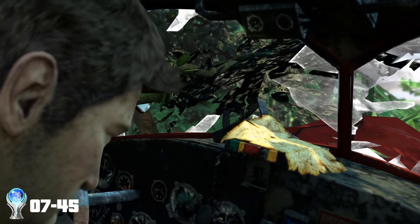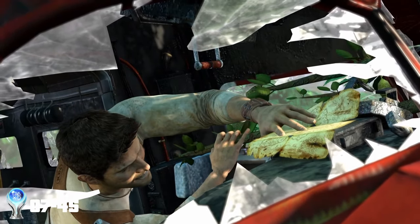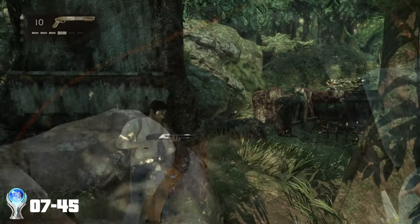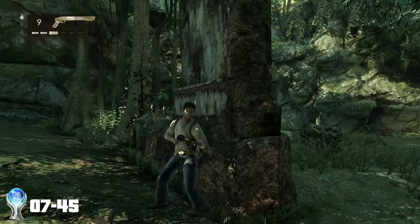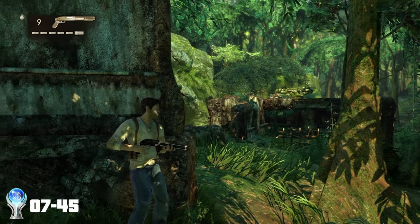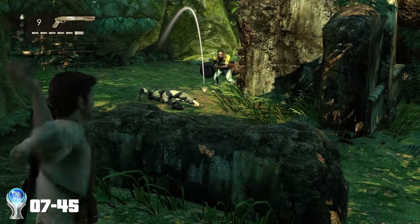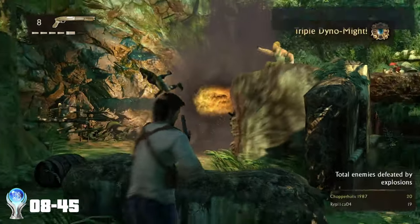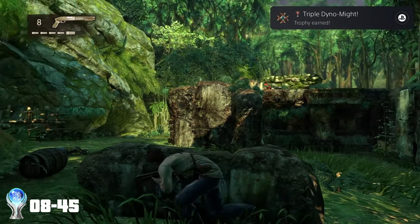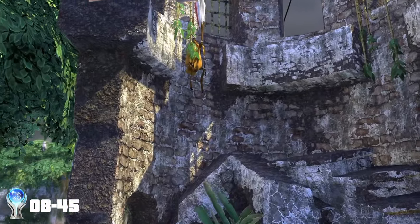With the area finally clear, we climb into the plane and find our map still intact. One of the enemies had just climbed down from the plane, so that dude must have been Stevie Wonder to miss it. We continue through the jungle until we reach a section scattered with booby traps. It was here that we managed to take out three enemies with one explosion for the trophy: Triple Dino Might. We'll have to do that some more at a later time for another trophy.